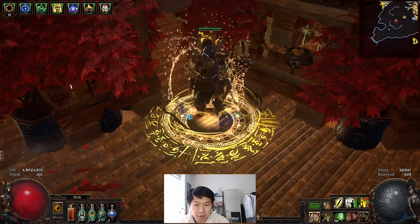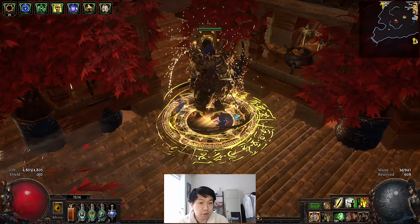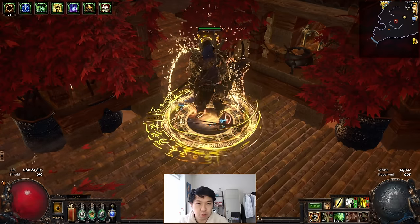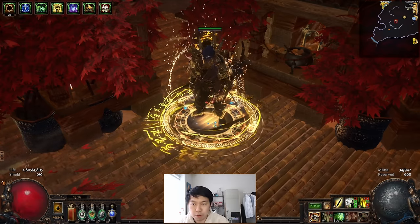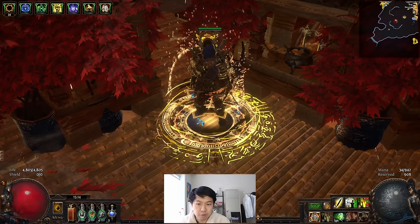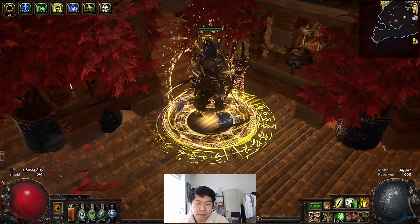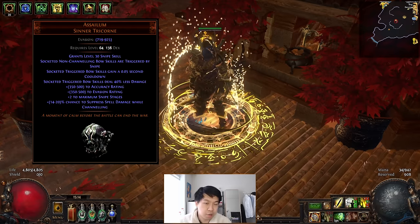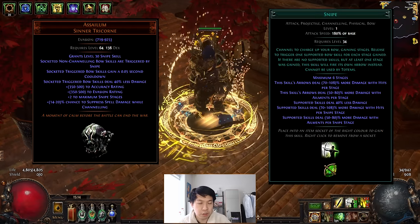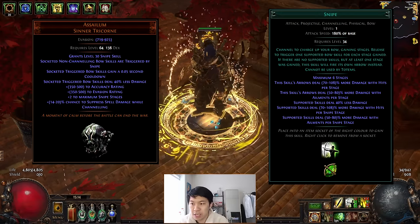The two skills the build uses are Rain of Arrows or Split Arrow for clear. I'm using Rain of Arrows for this build due to the new Crucible passive tree. And you'll always be using Puncture for your single target damage to put a really big bleed on. The reason you use Puncture is because you attach it with Snipe. Before you would use an Asylum to give it the Snipe stages, but now with this league you've got the Snipe support gem, so you can use a Snipe support gem or Asylum.